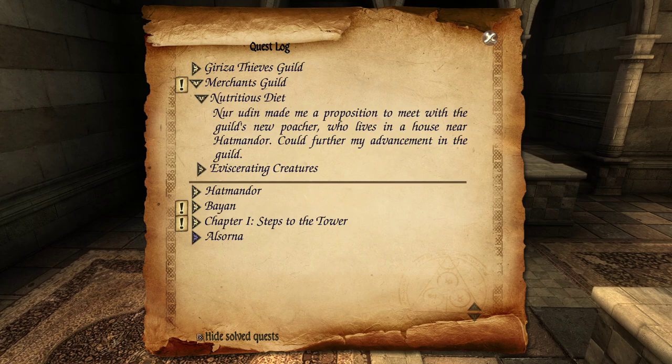Hello and welcome to episode 51 of my 2 Worlds 2 tutorial let's play series. This episode is going to be on starting the quest Nutritious Diet. I want to work on my Merchants Guild faction to improve it so I get better prices when I'm selling stuff.